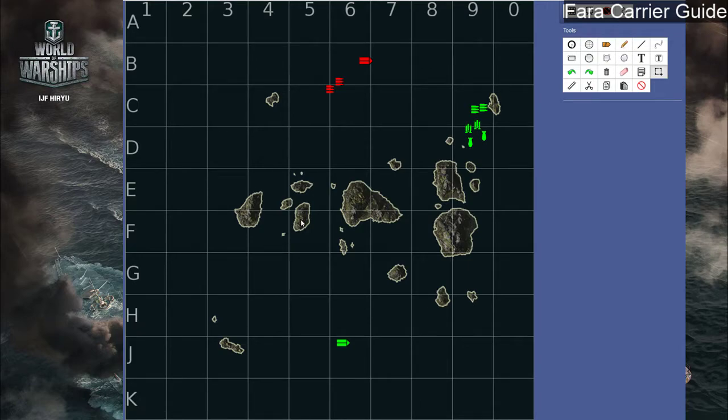Here we are on the map North and we want to go after the enemy carrier. In this example we're a Ryujo with one fighter, two torpedo bombers, and two dive bombers. The enemy carrier might be a Ryujo or an Independence — both tier 6. We could be a Heroes with two fighters, or the enemy could be a Ranger or a Saipan. First things first, we have to know where the enemy carrier is, and there needs to be a clear flight path between our ship and the enemy ship. Up to tier 7, there is no defensive fire for the enemy carrier.